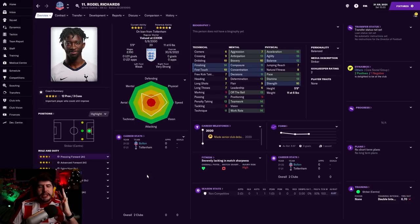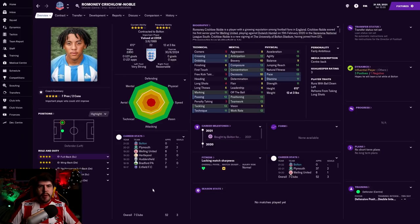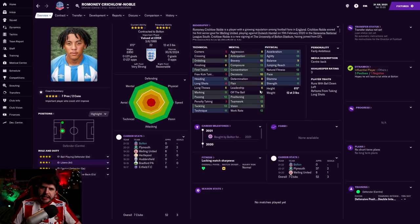Two paid signings - the only two that have actually cost us money. The first is Ramoni Critchlow Noble, coming from Huddersfield Town for £32,000 - £10,000 up front, with the rest over the next three years, so basically very little indeed. Six foot tall, marking of 11, tackling of 13, heading of 12. He's only 22, but has 12 passing as well - decent vision. He could even play fullback for us, and the other thing I really like is he's actually not a bad libero. The only thing he lacks is long shots, but our liberos don't really take long shots anyway.